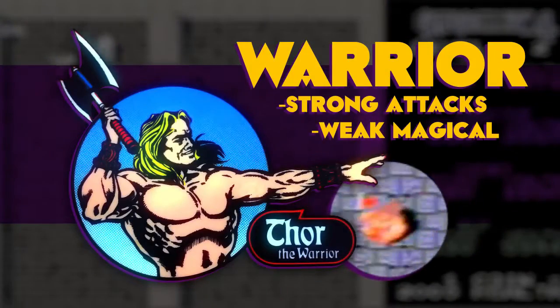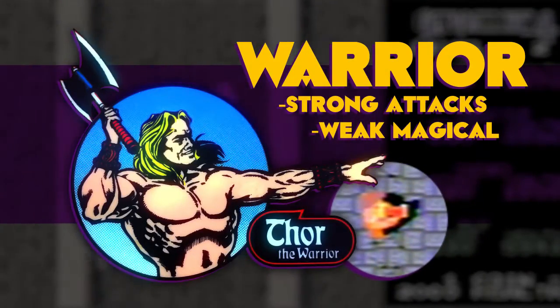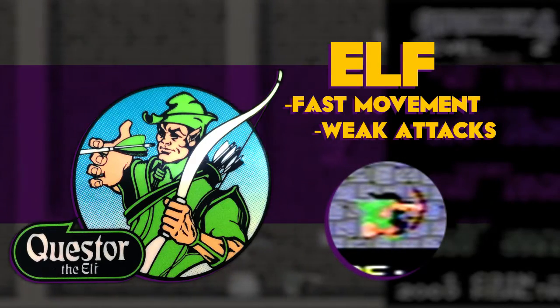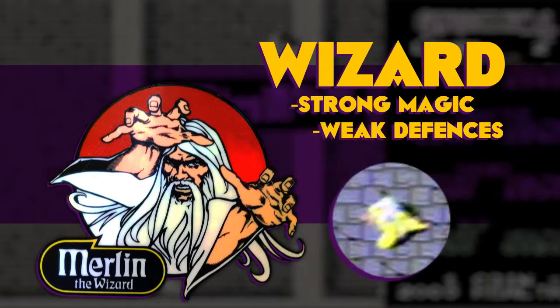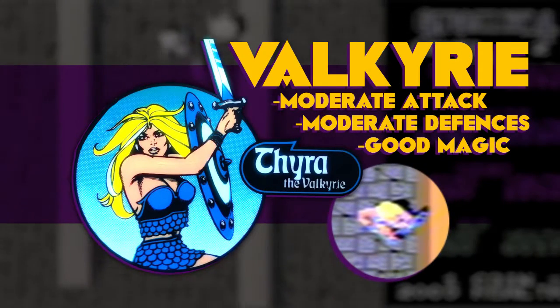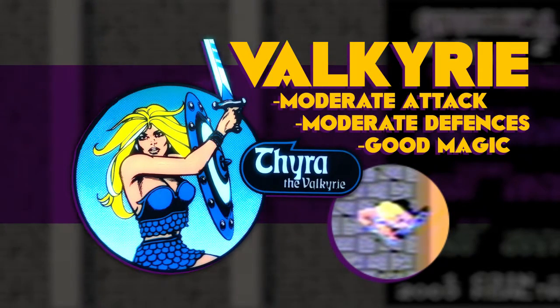The Warrior is the strongest attacker but has poor magical power. The Elf is fast moving but has weak attacks. The Wizard has poor defences but the strongest magical abilities, and the Valkyrie is a well-rounded attacker with good magic and moderate defences.